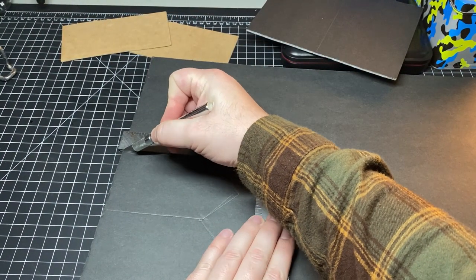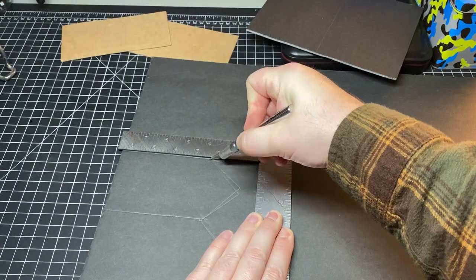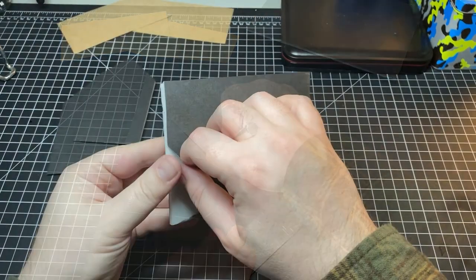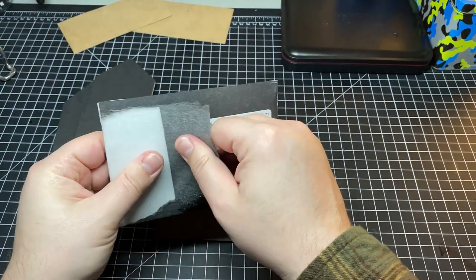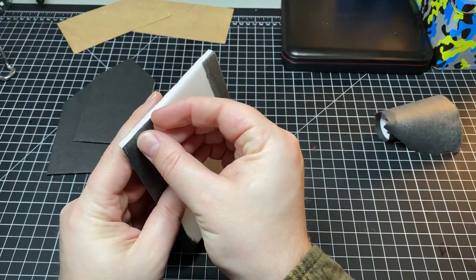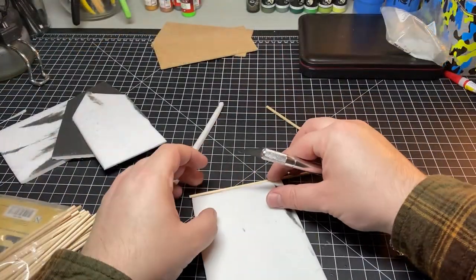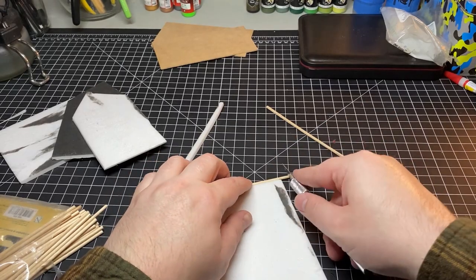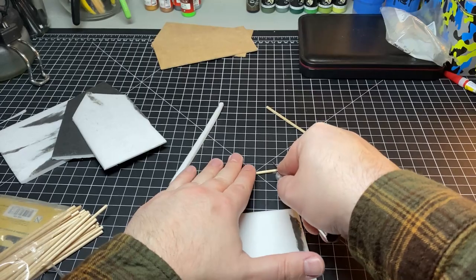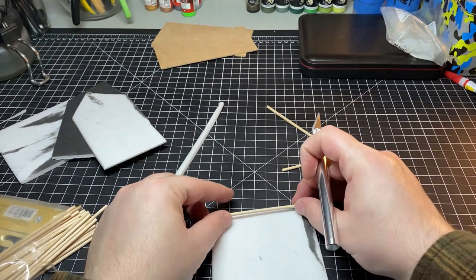First thing I'm going to do is cut out everything needed for this house. I have the bases cut out of MDF, and I'm going to be using foam board for all of the walls. Once everything has been cut out, we're going to rip the paper off of one side of the foam board. This is going to help us create the texture we're looking for on the exterior of the building. Here you can see me using a wall section to measure out the length for a wooden dowel. These wooden dowels are going to be used to create the majority of the designs on the exterior of the structure.